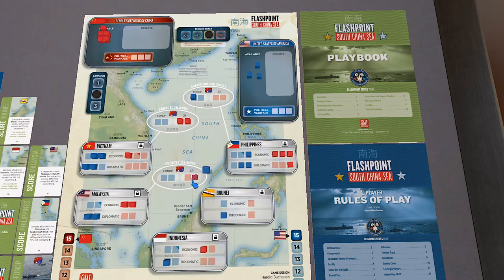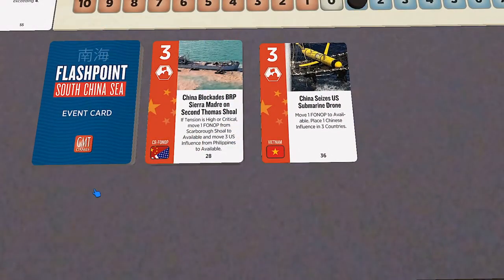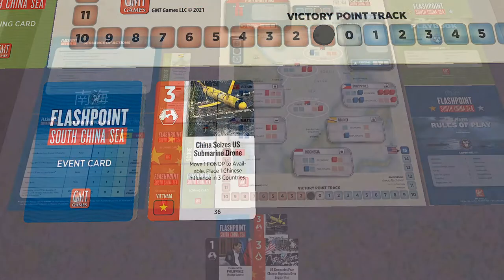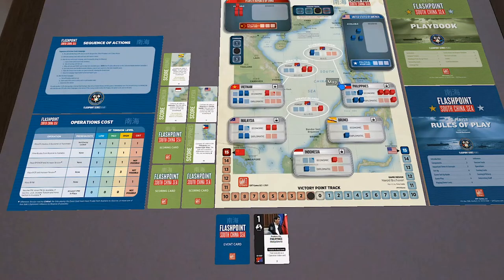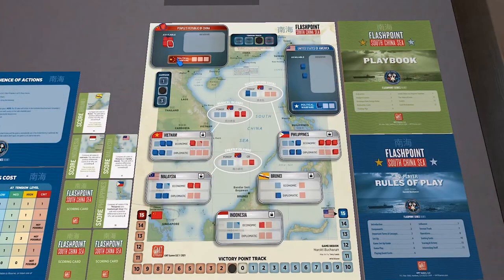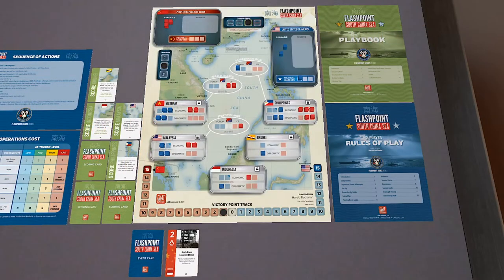I'm going to take some ops, pull some cubes out of reserve, and cancel the potential scoring in Malaysia. My opponent has a mode match here but fortunately scores economics — mode matches are kind of nasty when they happen in the solo game. I'm going to play my other leader and put something in the political tension track. My opponent then follows up with cubes in Vietnam and the Philippines — totally dominating the Philippines right now.